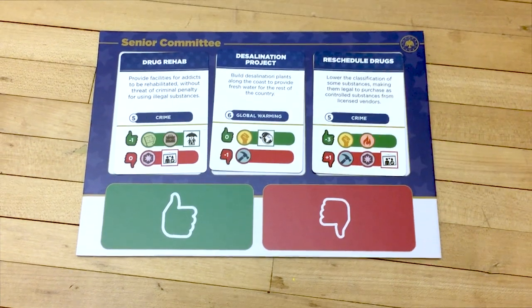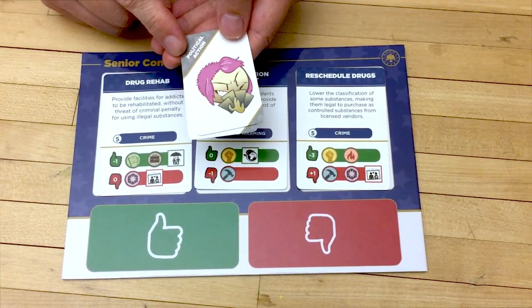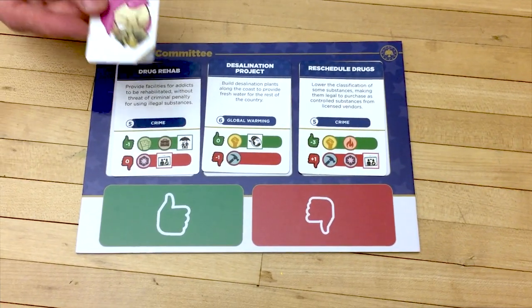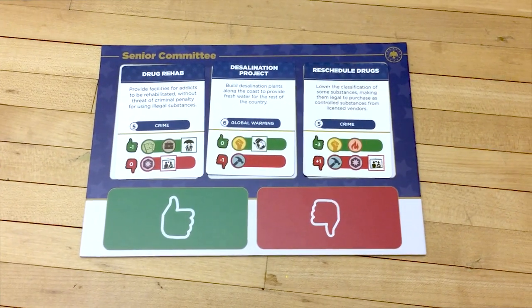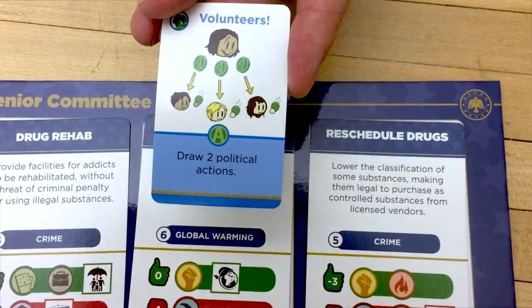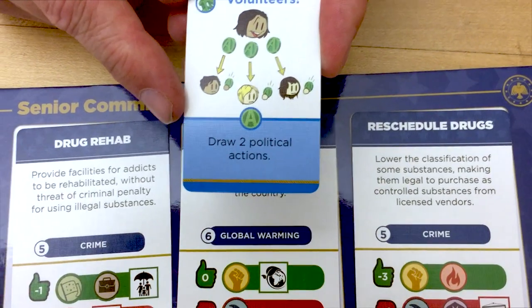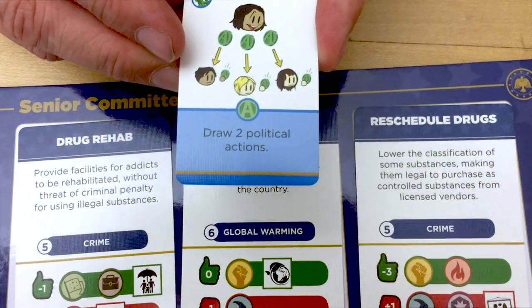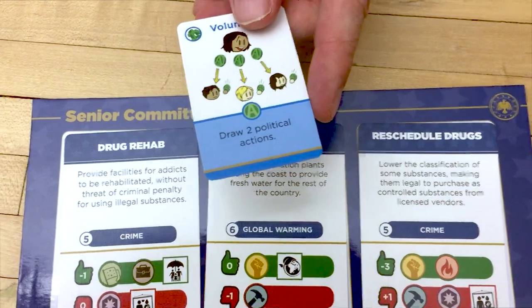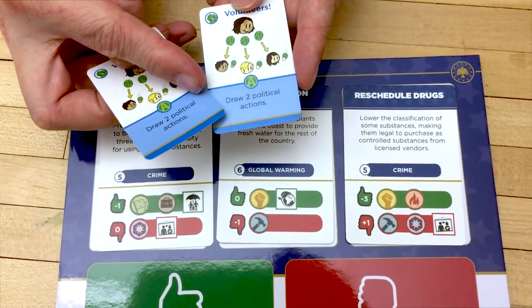After you've named your bill, players are going to get a chance to play one political action card. The first person to play is to the left of the committee chair — someone who is not in the committee gets to play first if they want. Players may play one and only one political action card, and if there is a political capital cost to the card, that cost must be paid.